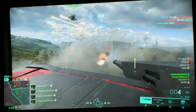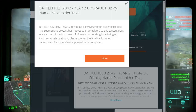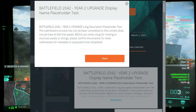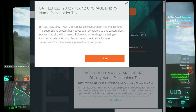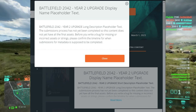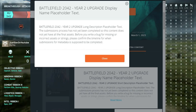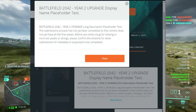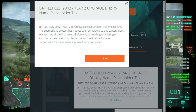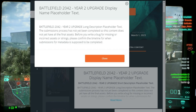Apparently they were clicking around and clicked on extra content, and if I could throw it up on screen — it seems like a Battlefield 2042 Year 2 upgrade display name placeholder. Obviously they don't have a description for any of it yet. There's also a dropdown menu with a bunch of placeholder text. Shout out to Danny on PC — that's actually where I'm grabbing the screenshot from, his Twitter.